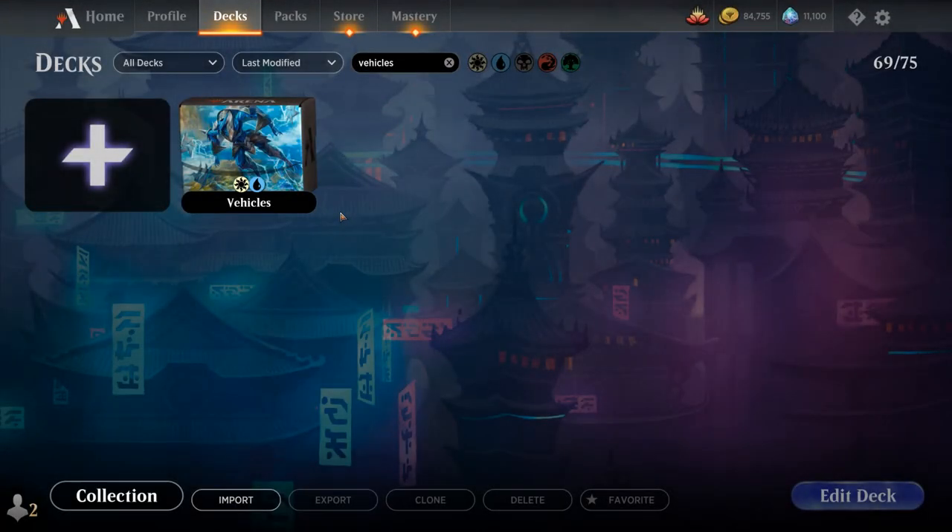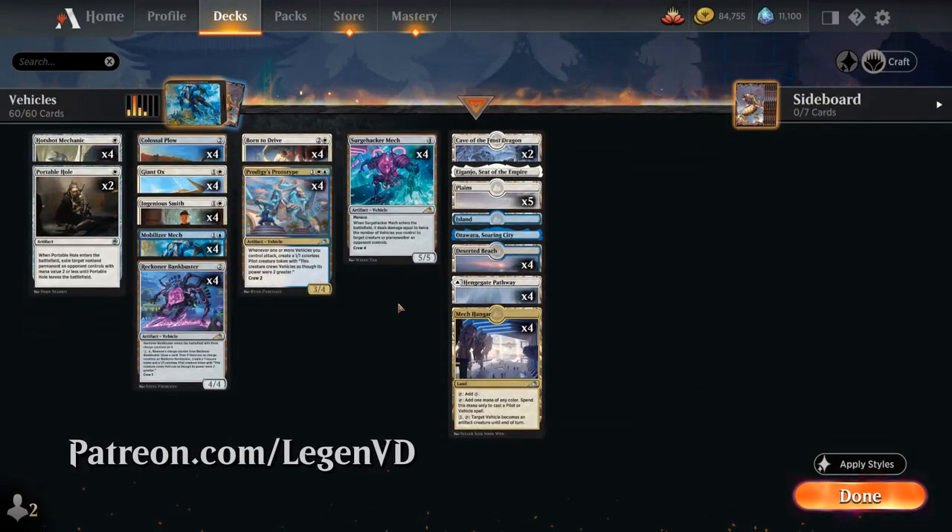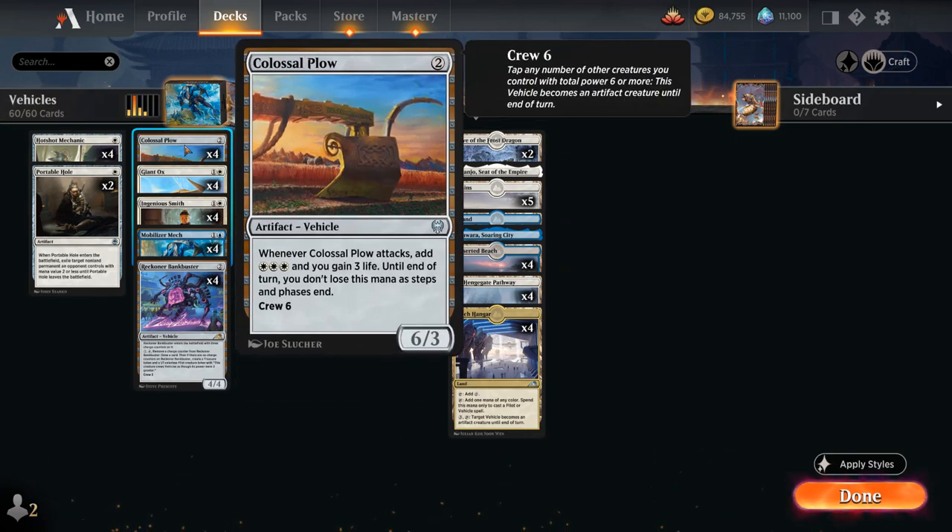Hello and welcome to another Standard Games video. Today I'm very excited to present this Blue-White vehicles deck as voted on by my supporters on Patreon, featuring a ton of new cards from Kamigawa Neon Dynasty, alongside our old favorite combo of Colossal Plow alongside Giant Ox. Now we have more ways than ever before to crew the Colossal Plow, making it even better.